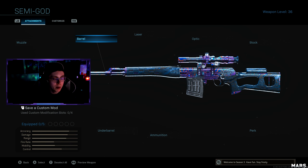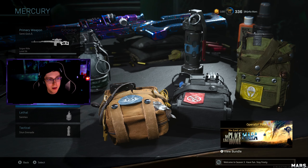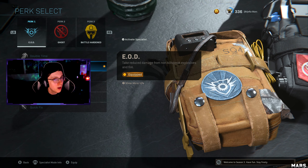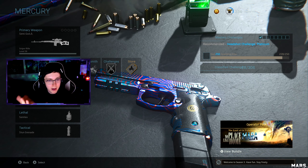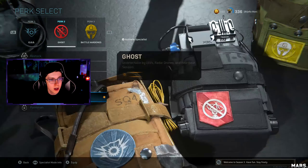First of all, I just want to start off with all the perks. These are the perks I like to run — feel free to copy them. They are EOD, Ghost, and Battle Hardened. For the Semtex and tactical it's really whatever, your secondary doesn't really matter either. If you want to run a secondary you can run Overkill as well if you want a second sniper.